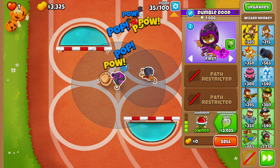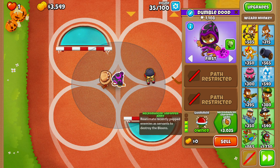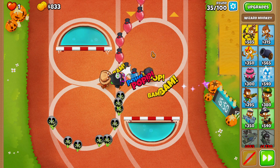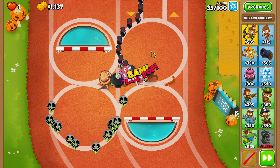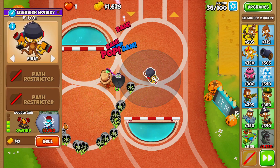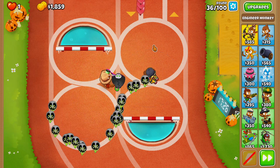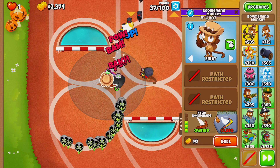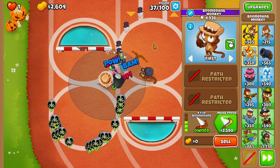Round 34, everything's been going much better since we upgraded our Engineer Monkey up to Double Guns. I think I'm going to go for Necromancer Unpopped Army first because at least with the Necromancer Unpopped Army, we should get a little bit more bang for our buck — look at all of these undead balloons. Next I'm definitely going to go for the Balloon Trap, and we have four rounds left until round 40. If the Moab Balloon makes it a little further than we'd like, we'll upgrade our Boomerang Monkey up to Moab Press.